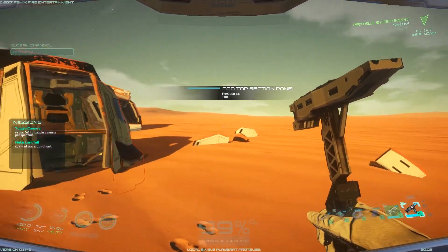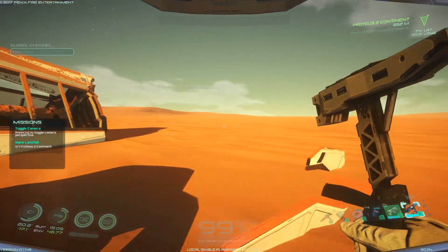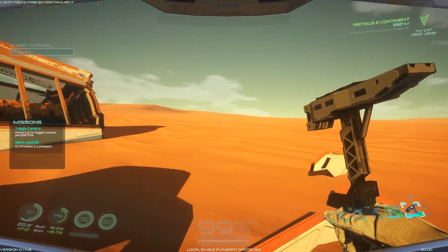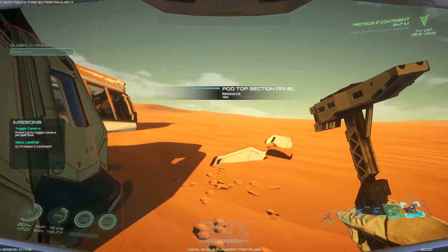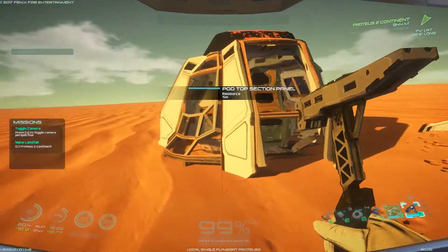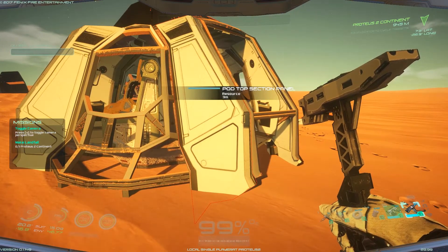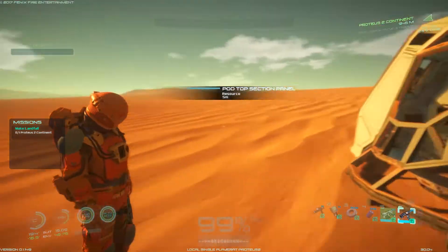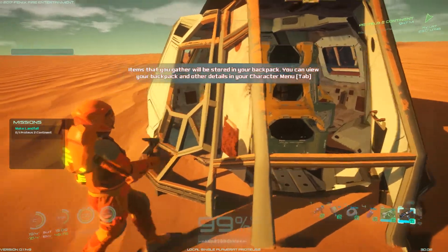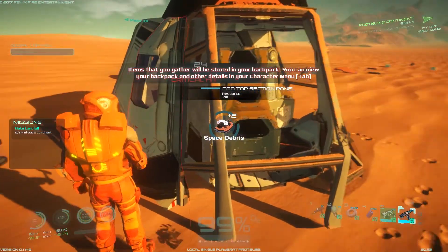That head sway is shifting the whole planet left and right — that's going to cause motion sickness real fast. At least we don't have head bob, that's good. But why do this? Your head does not do that in real life — your view is stable. Let me see if I can turn that off. Didn't see anything, but we can change to third person, so that's a thing.